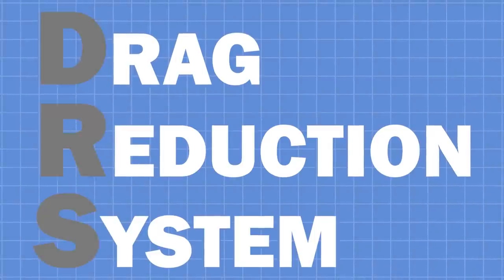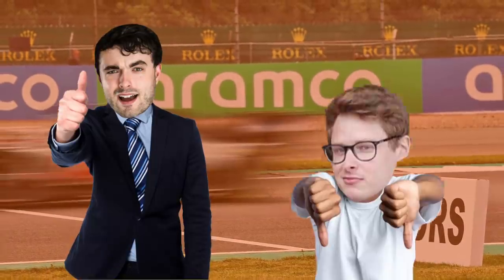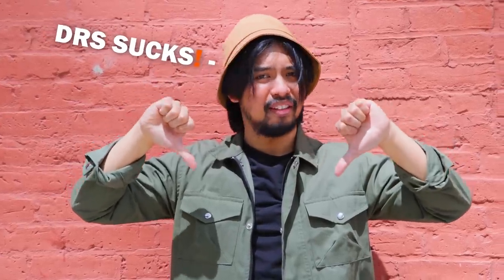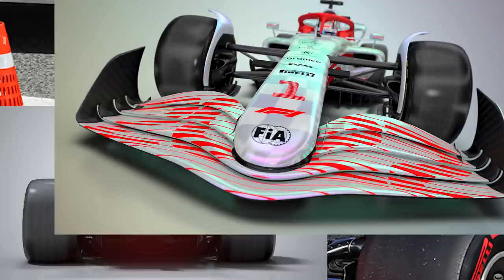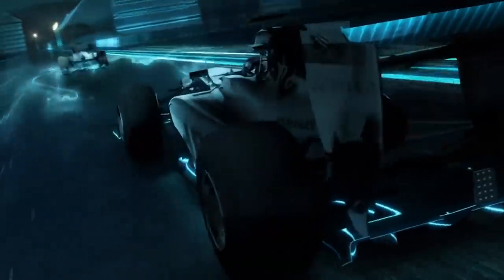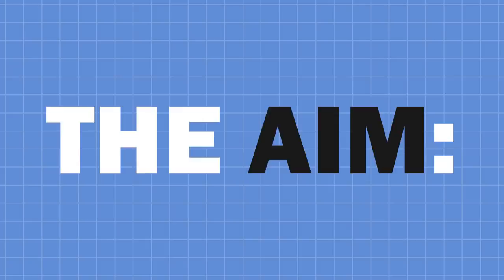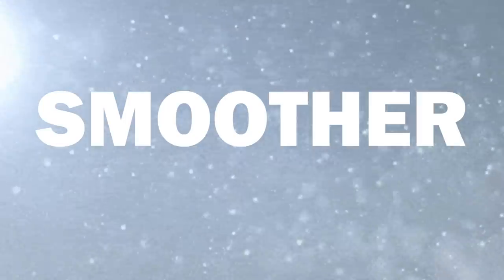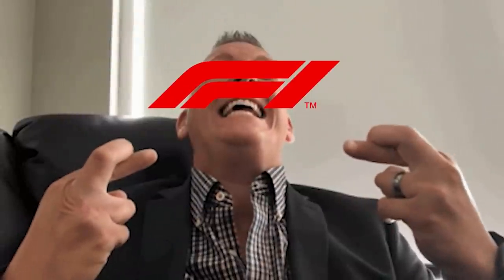The drag reduction system was introduced by Formula 1 to encourage overtaking. It's something that some fans enjoy, others don't, and hopefully if you're someone who doesn't enjoy this quite artificial element of F1, we won't be seeing it for too much longer. With the 2022 F1 cars having a complete revamp of their aerodynamics and how the cars behave when following other cars, the aim is to scrap it by 2023 — that is, of course, if the F1 teams haven't ruined the calculations completely by coming up with other intuitive ways to gain performance but mess up those smoother air particles that F1 were hoping the cars were going to produce.